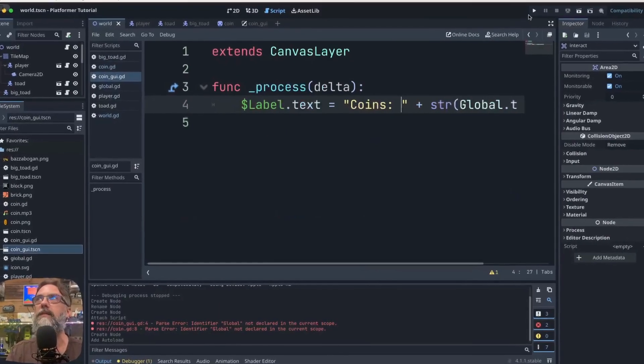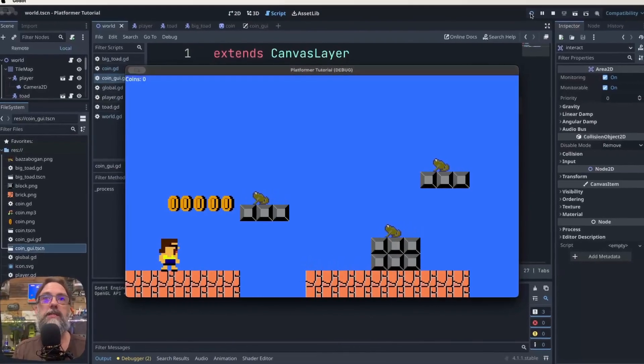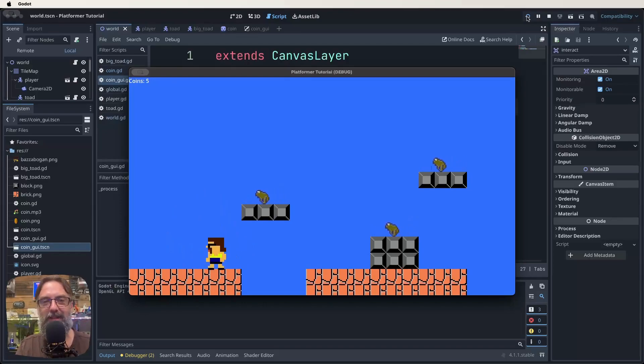Looks like we're ready to give this a test. Press play — up in the top corner you can see it says 'Coins: 0'. Now when we jump and collect a coin, we should hear the coin sound and see that number change. And there we go — it's working perfectly. We have done it!